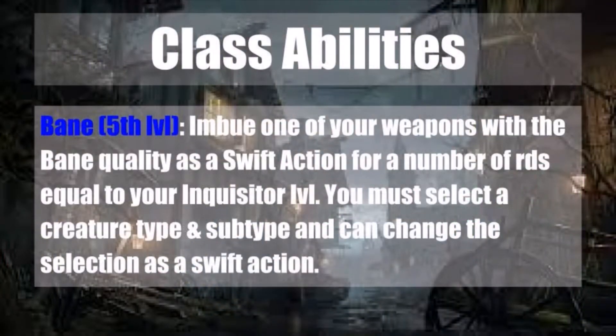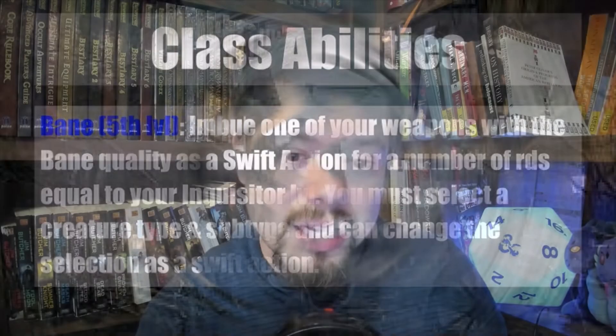Next is Bane at 5th level. As a swift action, you imbue one of your weapons with the Bane quality for a number of rounds equal to your Inquisitor level. You must select a creature type and subtype, but you can change that selection as a swift action. This is a great burst to your damage output against a specific enemy type, and the flexibility to change the target type on the fly is very handy.